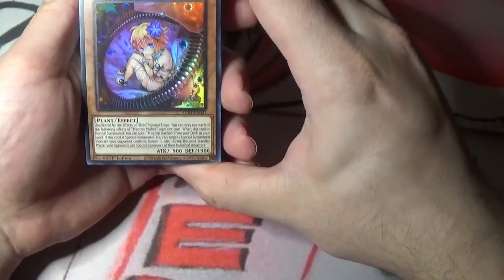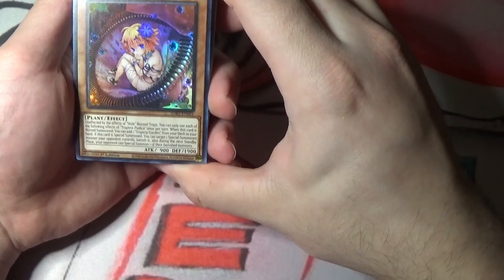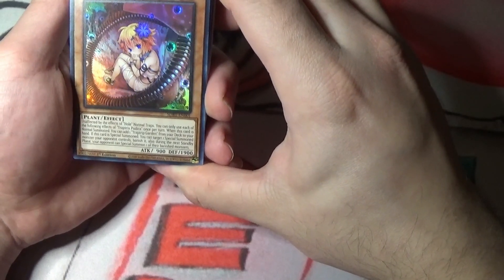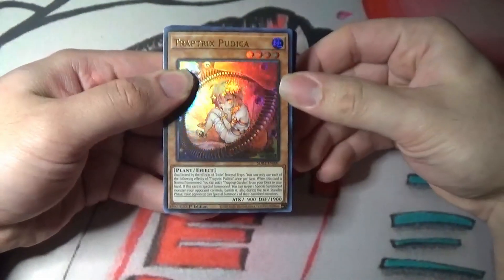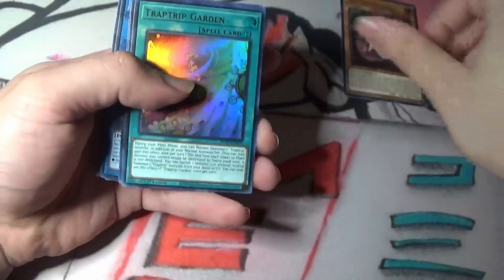We got the new Trap Trick card - Trap Trick Padua. It's unaffected by effects of a normal spell or trap. You can use each of the following effects once per turn. When this card is normal summoned, you can add one Trap Trick Garden. So this is their searcher - it pretty much searches out the new field spell that they have, Trap Trick Garden.